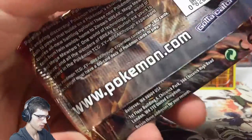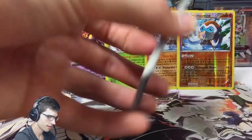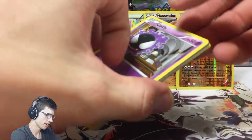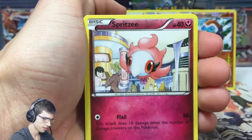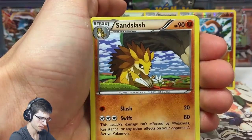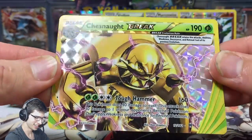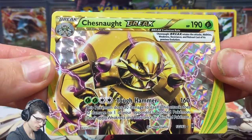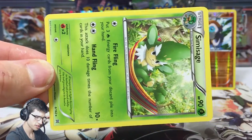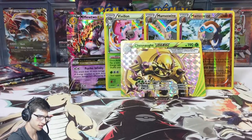Mega Houndoom, Mega Houndoom — come on, there we go. So there's some weird pulls so far — we've got double Mamoswine, the Holo Vivillon, and then a Mega Mewtwo Y EX. We've got Ghastly, Spritzee, Cacnea, Snover, Froakie, Skrelp, Prinplup, Sandslash, and a Chesnaught Break. I don't see these Breaks coming — they really scare me sometimes. That looks awesome. I think I pulled this one in part three of my box four opening. And we have Simisage. So we've got two Grass Rares.